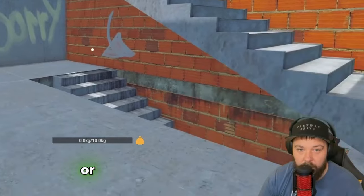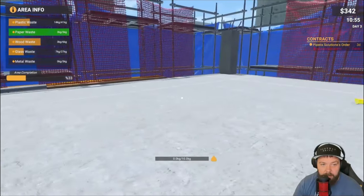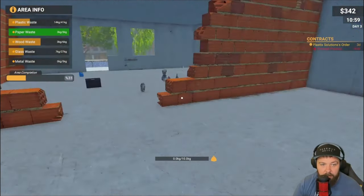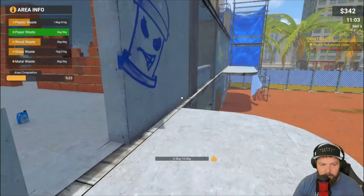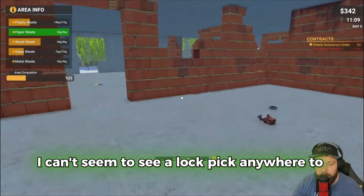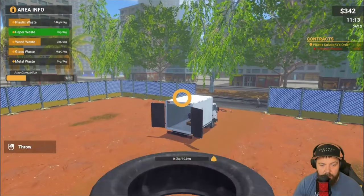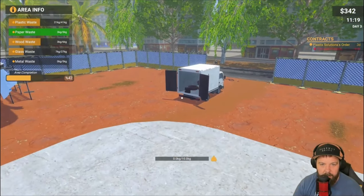We've just finished cleaning downstairs and found a door - apparently we need a lock pick to access it. There might be something hidden inside. Searching upstairs now - still no signs of a lock pick. We've got some bulk items here and a chain to explore. I can't seem to find a lock pick anywhere.